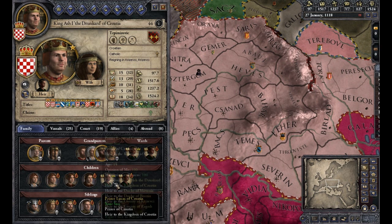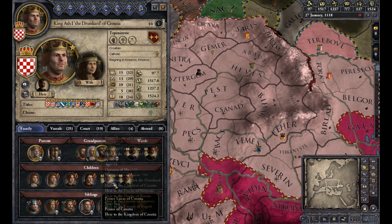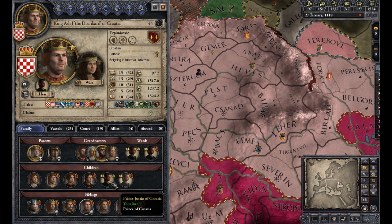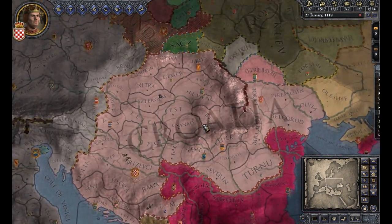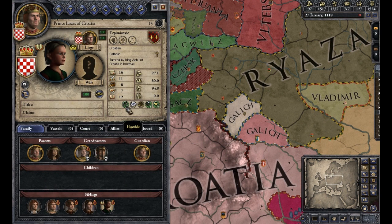Getting back to our heir - one mistake I realized I made, and someone else mentioned it too, is I got a little overzealous and married all my daughters off. I should have saved one of them, probably the youngest one, because that would have been helpful in fostering more allies. Although we do have both of our sons. Bringing someone's daughter in to be the queen heir should get some good relations as well. He's 15 now - about another year. When he gets to 16 that's when the mentoring part ends, and I'll probably grant him a fief and marry him right away. His traits are looking good - Humble, Gregarious, Diligent, and Kind.